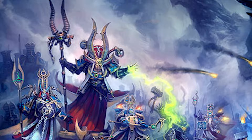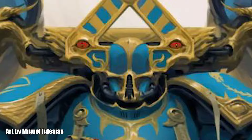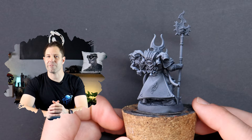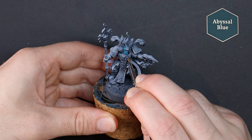Thousand Suns Chaos Space Marines are eye-catching because of their physically mutated and iconic ancient Egyptian design, plus that vibrant colour scheme of blues, golds, purples and pinks. So now we are going to test the capabilities of the Army Painter's range of Fanatic paints. I've selected a Thousand Suns Space Marine model that has a little bit of everything going on — this is a Sorcerer with Warp Stave.